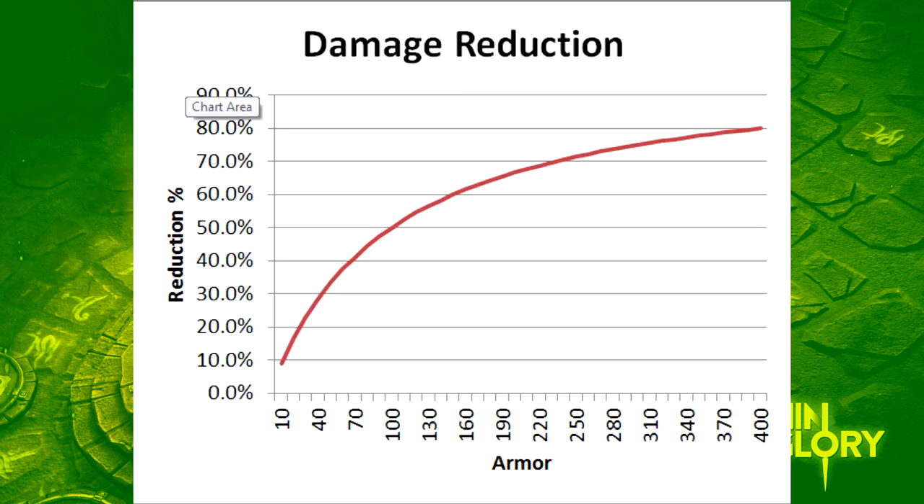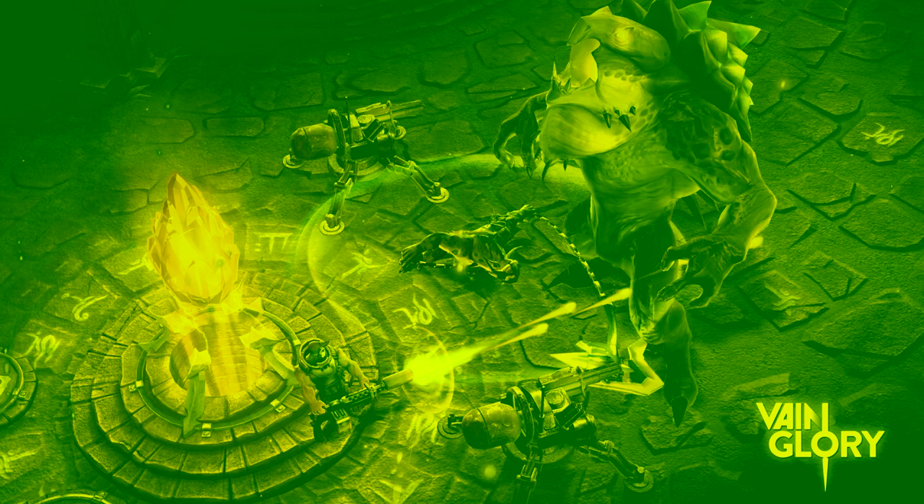So basically, the more armor you buy, the less value it gives you. This is an exponential equation, and the reason it works this way is so you can never reach zero damage taken — you can never become invulnerable, which would be overpowered. This means you can't stack armor as effectively as health, so if armor is becoming less useful, consider building health instead, since health doesn't level off.